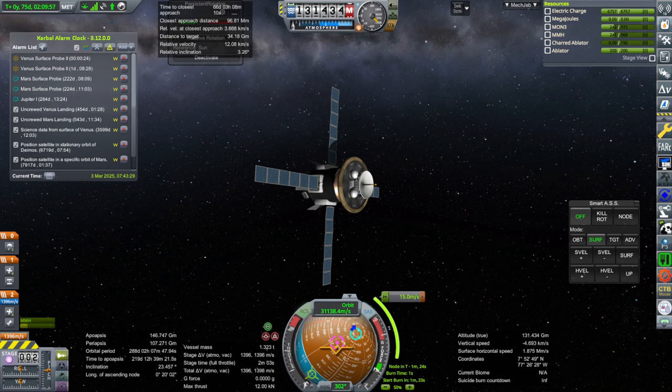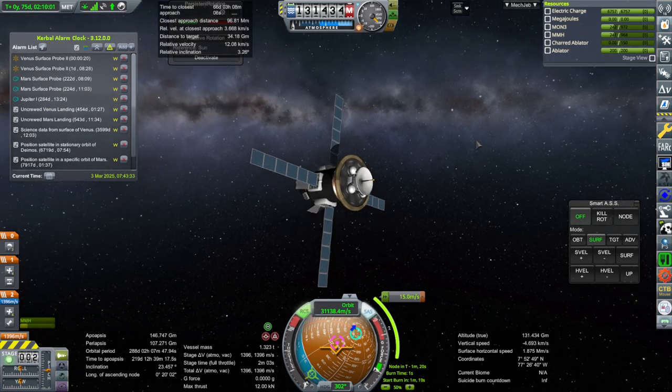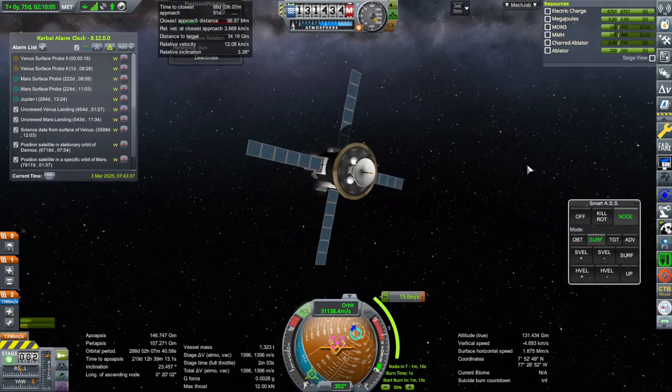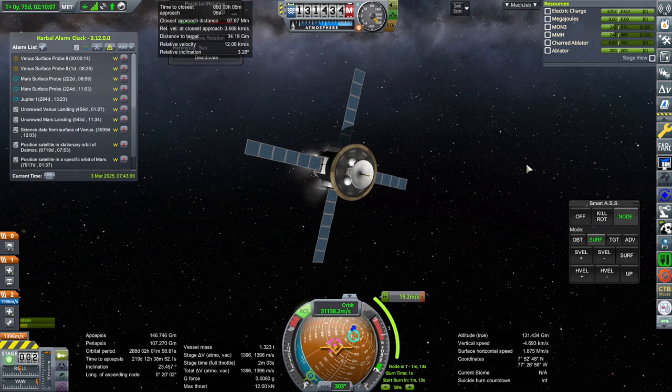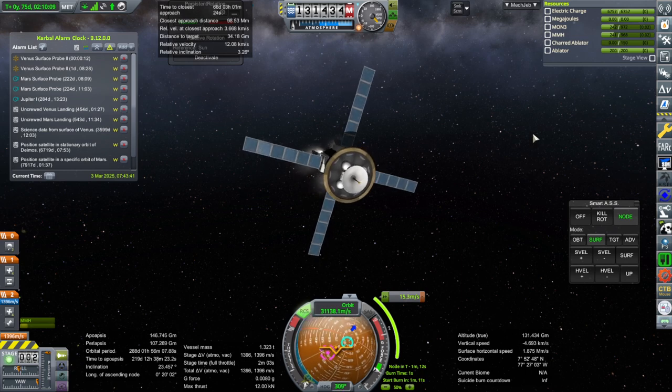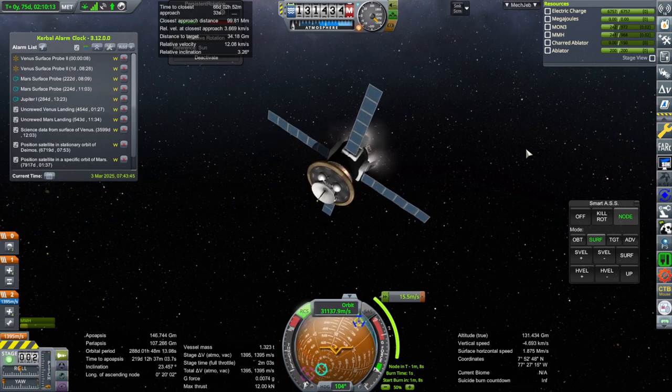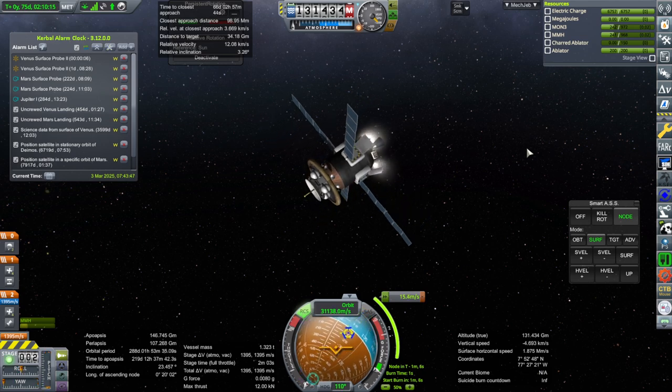Hello everyone and welcome back to my RP2000 career in Kerbal Space Program 1.8.1 with Ulyssum Overhaul. We are here with our Venus surface probe — well, one of our Venus surface probes — and we're doing the mid-course adjustment with it. Mainly in this video I plan to try to land a Kerbal on the moon, this time picking up the contract for that because we have tested it before. We'll see how it goes.